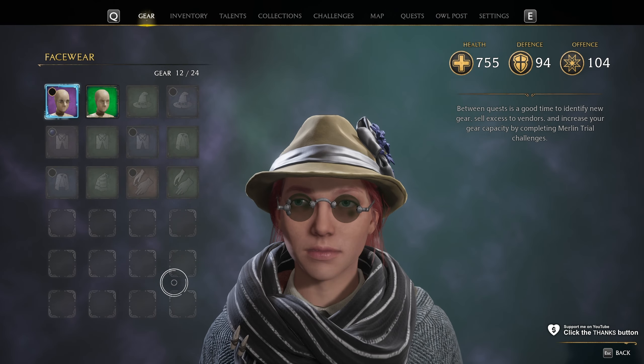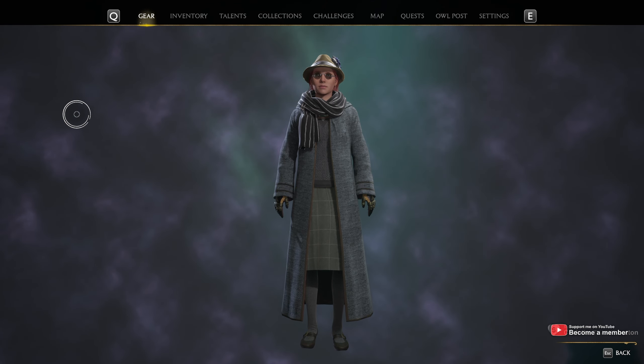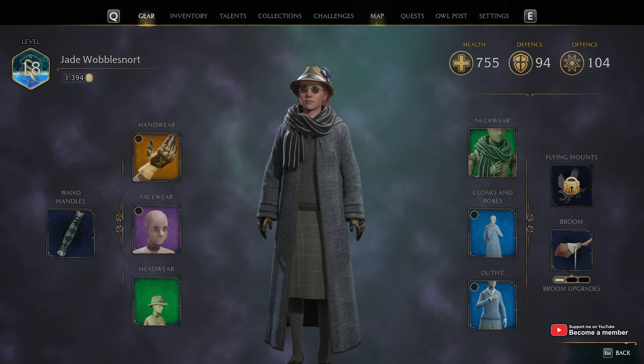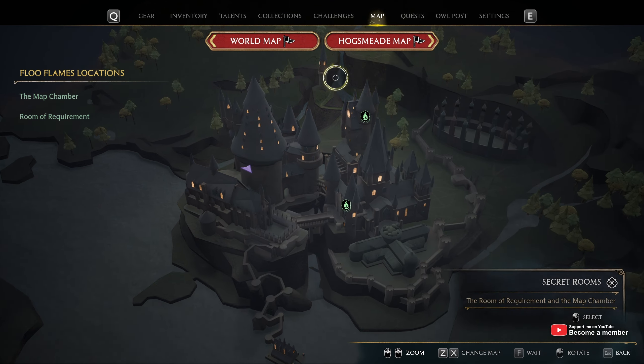If I check my gear and find one of these, here we have an unidentified outfit item. Extraordinary. So before we can put it on, we need to find out what it is. You'll need the Room of Requirement unlocked — it's basically your house where you can put your own items.